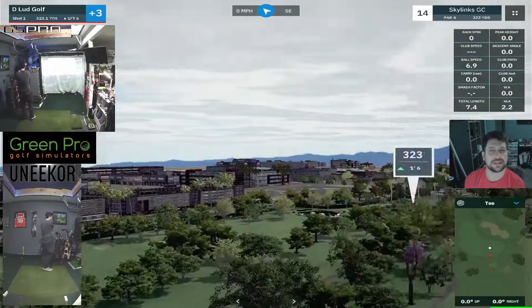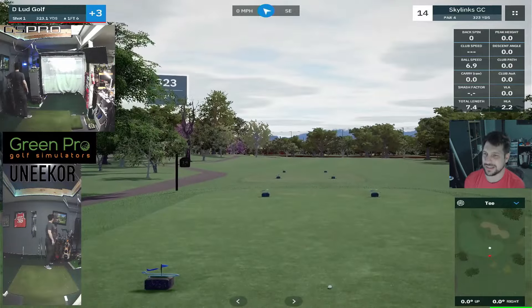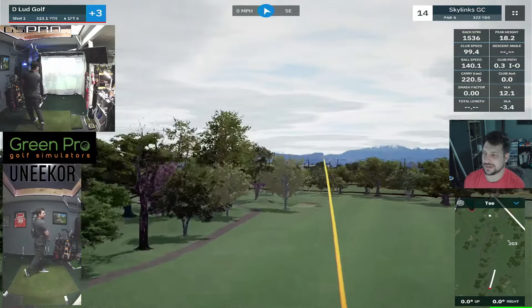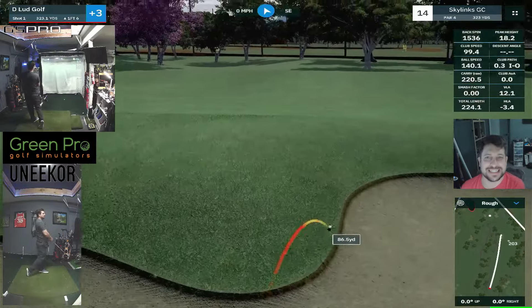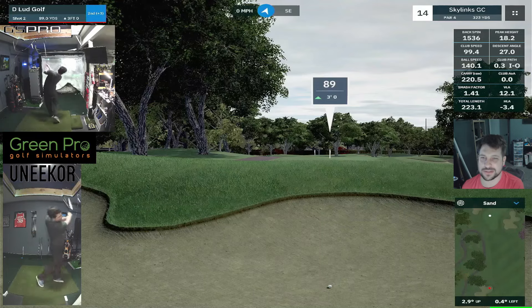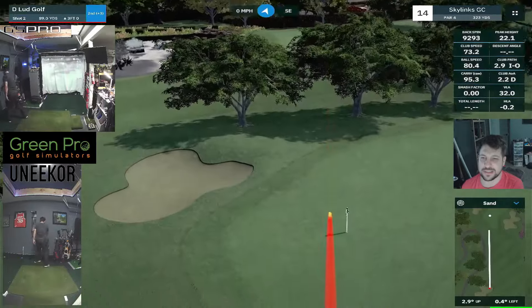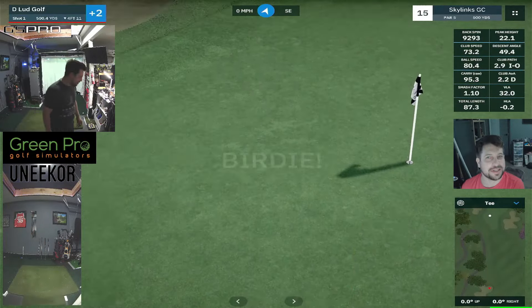We'll head over to 14, a 323-yard dogleg left — kind of similar to the one on 11. Finding the bunker here on 14. Out of the bunker, 90 yards, dead straight. Looks good — carry looks right, distance looks right. And somehow making a birdie out of that.